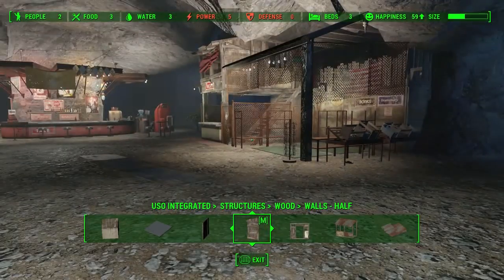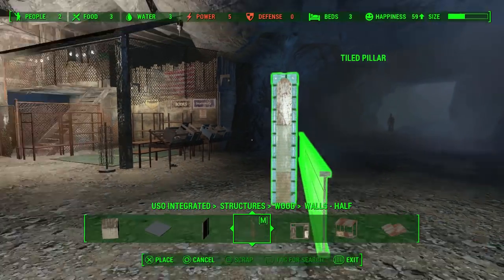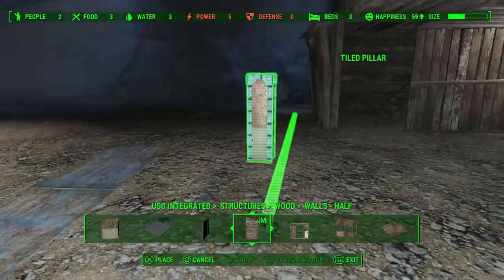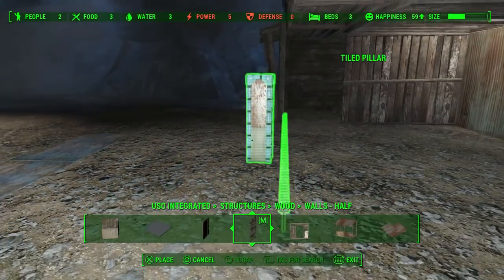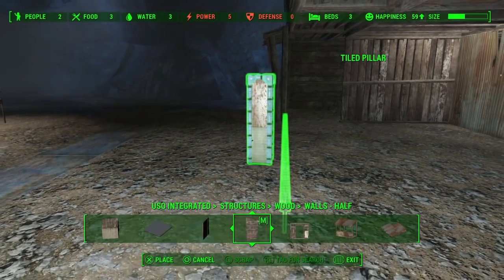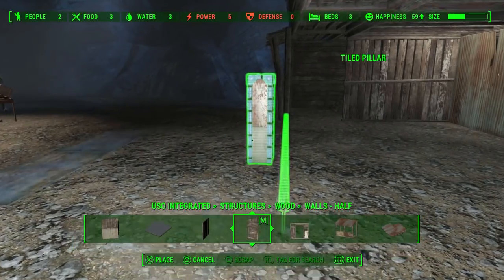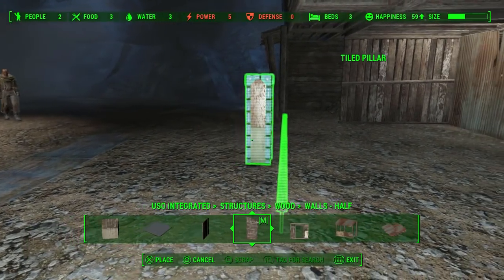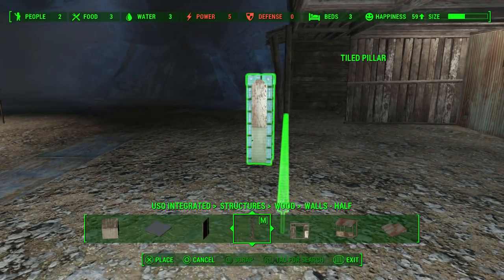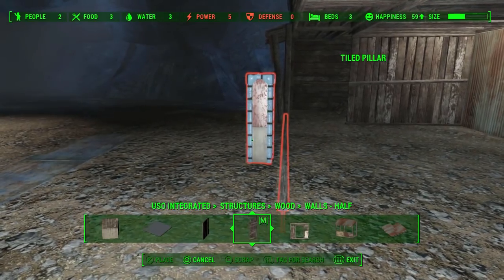It could be my provisioner — I always have at least one settler who's always a provisioner so I can have all the supplies I need to build with. This is just to get it lined up. That's my test settler going for a walk into the deeper parts of the vault — that's kind of cool.